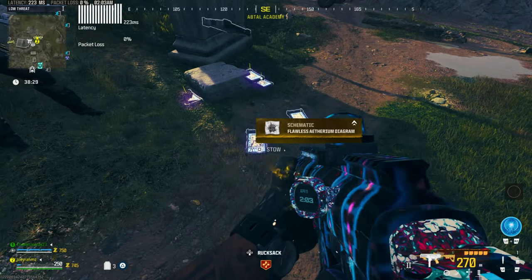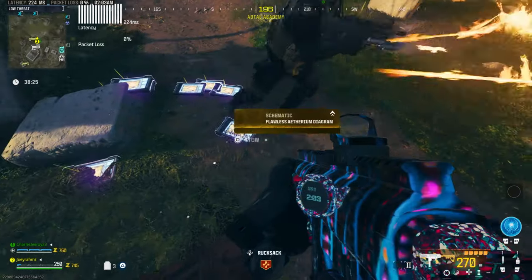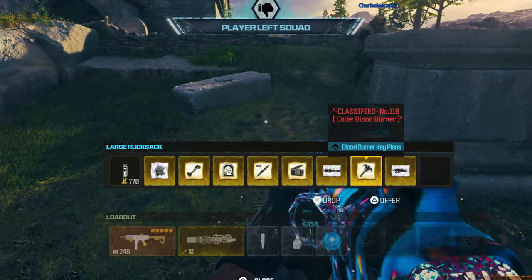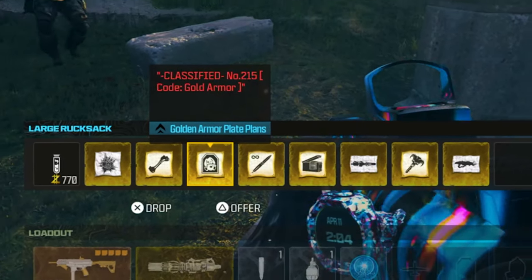Imagine going through all the trouble to do a tombstone glitch that you can only duplicate, just to be stuck with a stash limit of 10 items. Like that's insane. This is a way better method to unlock all schematics and get as many as you want over and over again in Modern Warfare 3 Zombies.